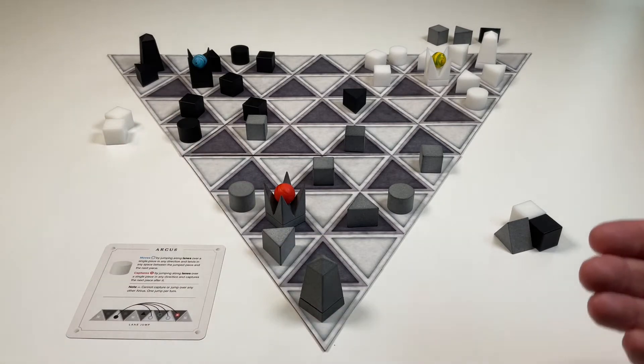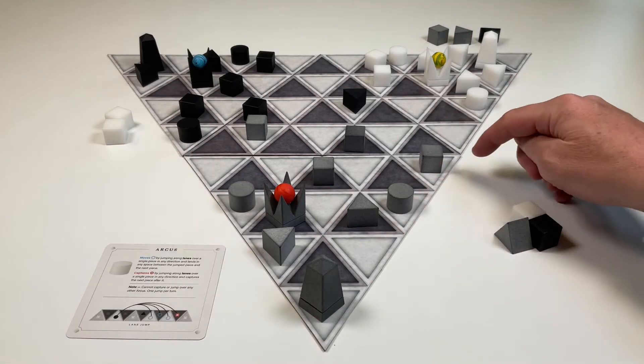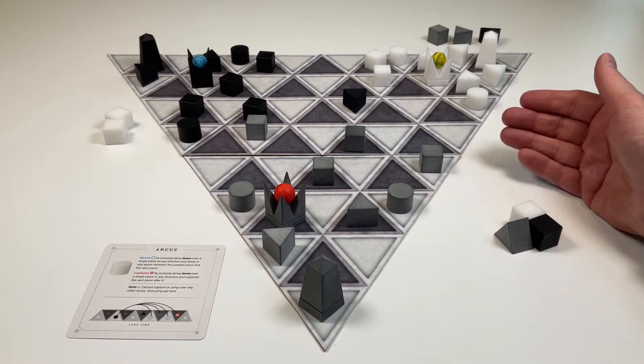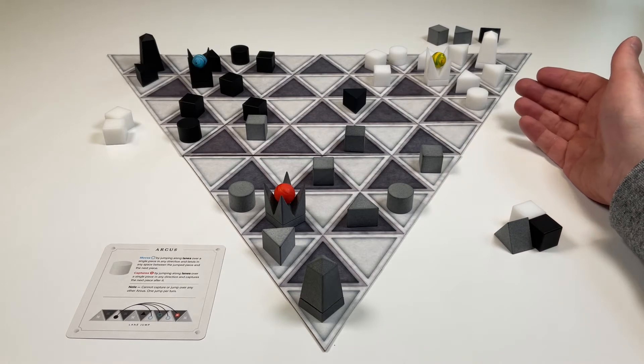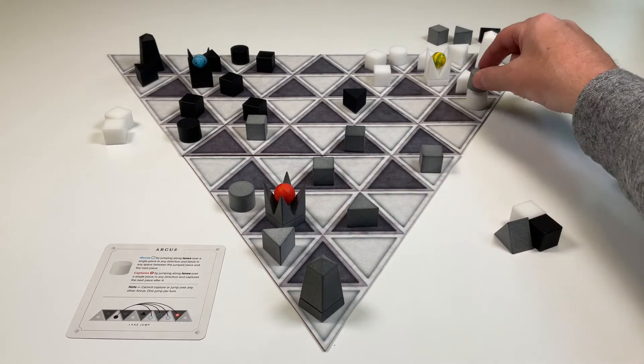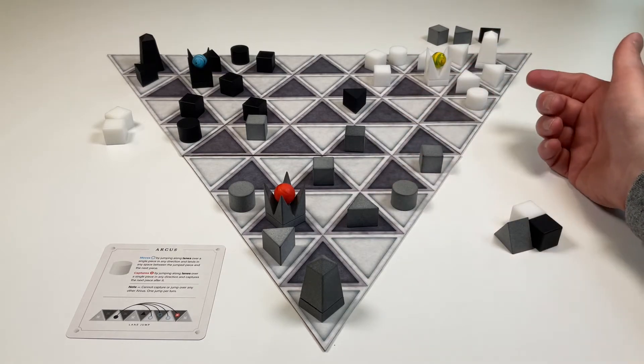Now let's go to capturing, starting with this gray Arcus first. Arcus capture by jumping along lanes over a single piece in any direction and capturing the next opposing piece after that. However, Arcus cannot capture each other, so that move cannot be made — they cannot capture each other.